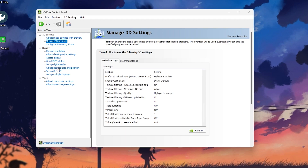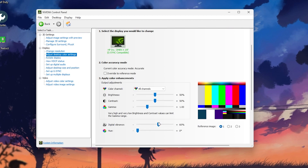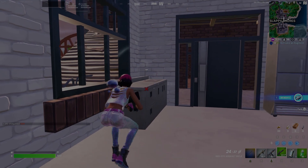Next, go to Adjust Desktop Size and Position and set it to Full Screen so you don't get any black bars. Then go to Adjust Desktop Color Settings, scroll down to Digital Vibrance — it defaults to 50%, so set it to 60% for better colors in Fortnite. Once you apply all the settings, close out.